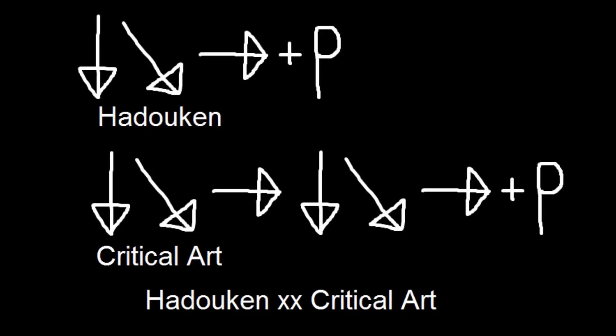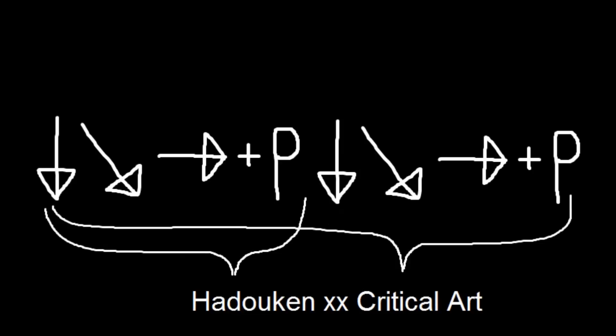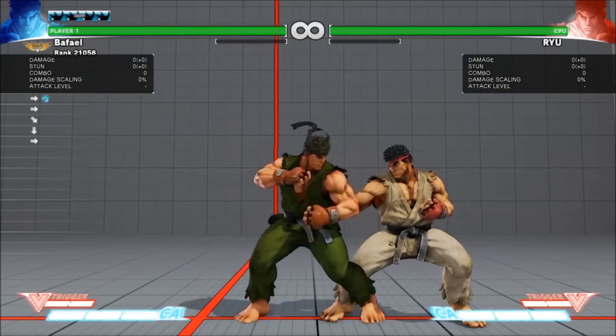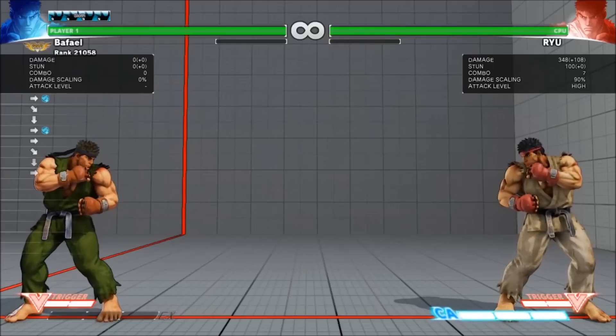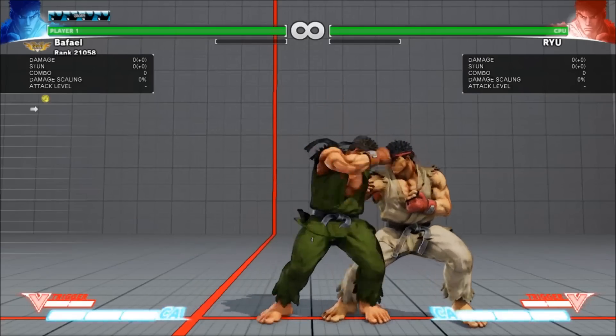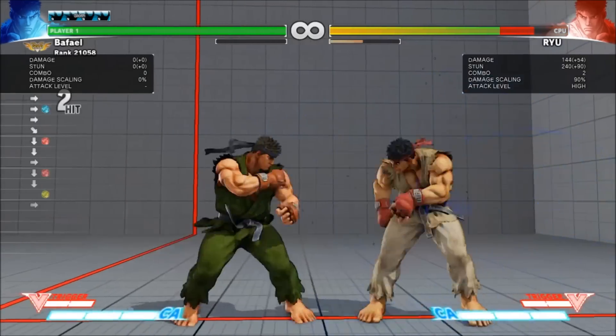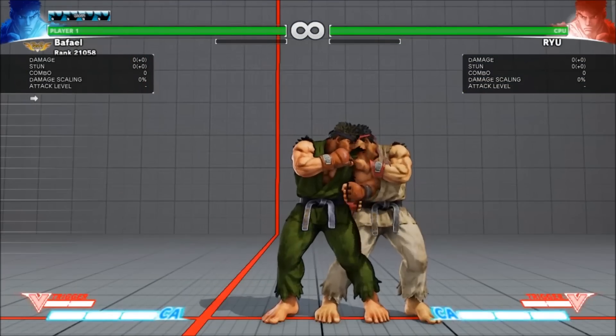The final part of the combo is Hadouken into critical art. Here's the motion for Ryu's Hadouken and the motion for his critical art. The cancelable window for a Hadouken is very small, and since the motion for a super is so large, that combo would be very hard. But you might notice the entire motion of the Hadouken is inside the second motion, so a series of inputs like this actually contains the motion for the initial Hadouken and the motion for the entire super, and is as easy to do as two quick Hadoukens in sequence. This trick is called buffering, and can be used to make a ridiculous number of situations in Street Fighter much easier. So if you can do each individual part of this combo reliably, you should be able to eventually do the whole thing.